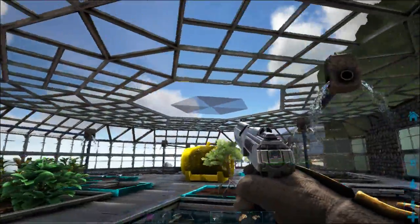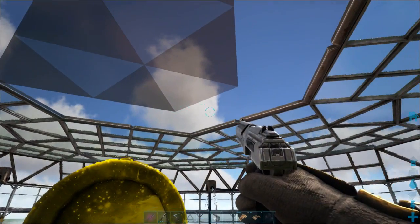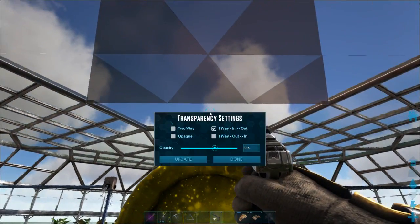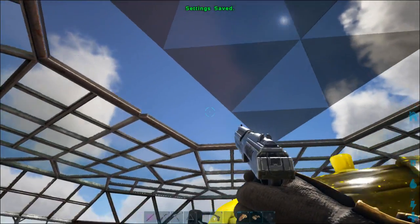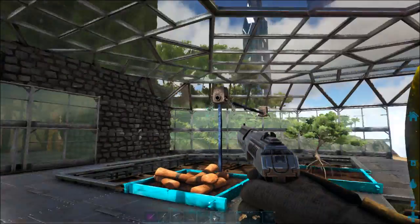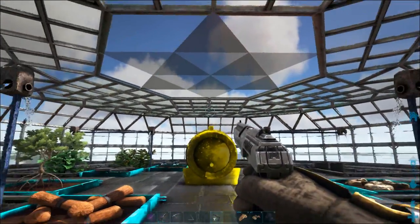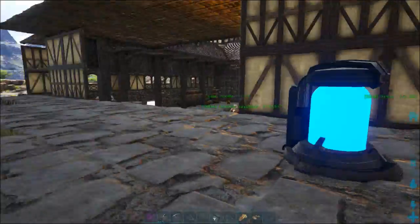Continuing to copy and paste transparency settings to the remaining panels to complete the pattern. Now we've got a star pattern up above which looks pretty interesting — different, but I'm happy with it.